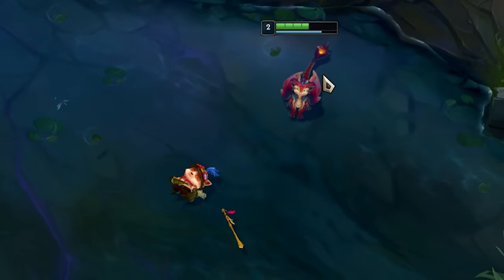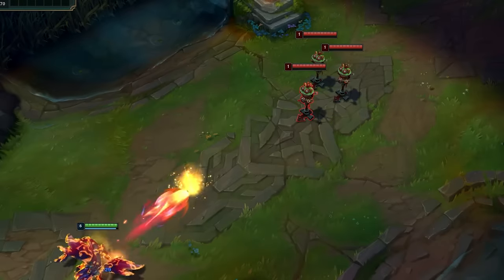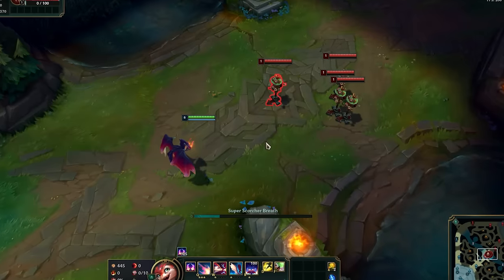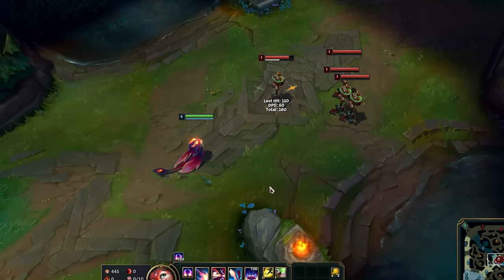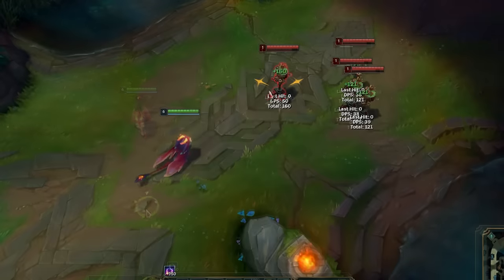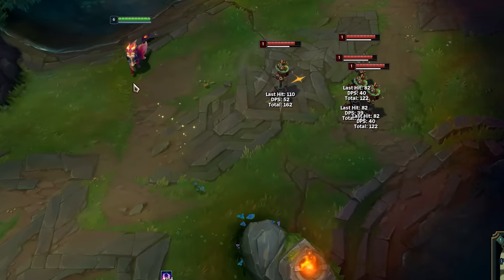Blinds won't stop the Q — eat that, Teemo! Flash during the Q animation and it will still go off even if you flashed out of the Q's range. You can also flash sideways to angle the bolts of your Q differently, because the direction of the bolts is chosen relative to you at the moment the projectiles hit the enemy.